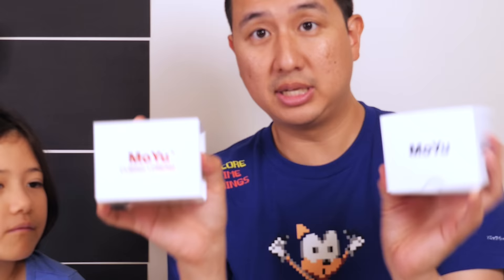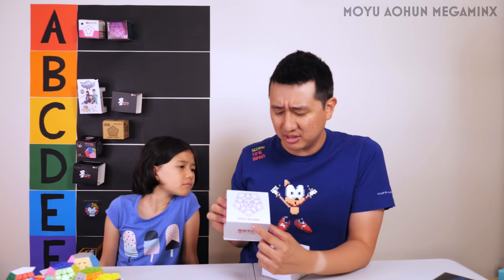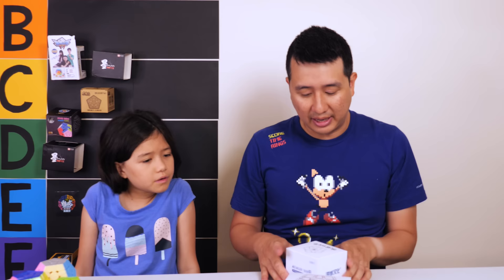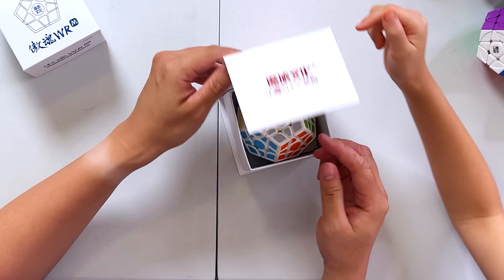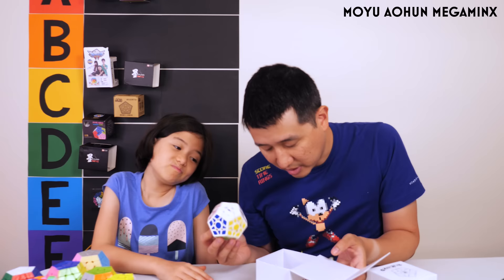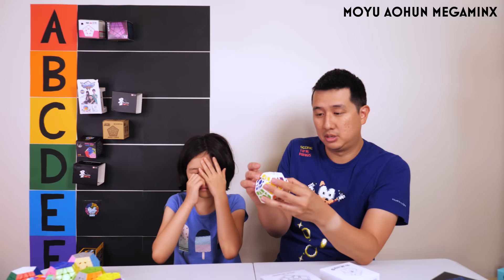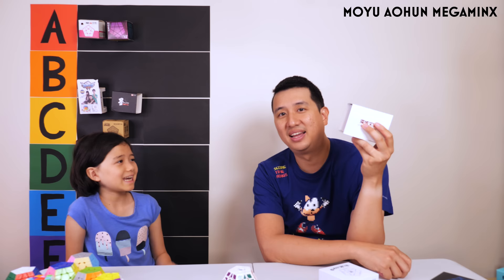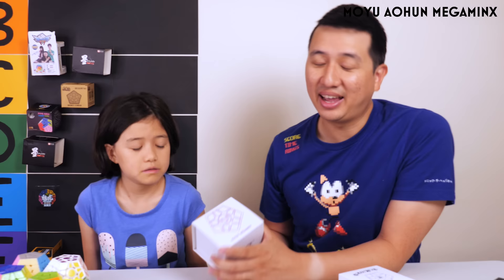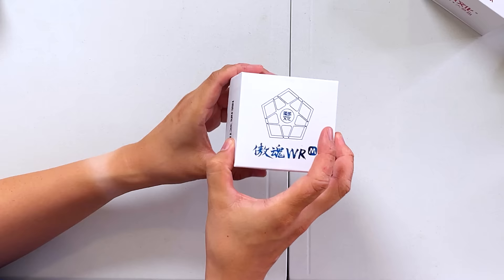We've got 5 Megaminxes left. Let's do two by MoYu. This is the MoYu Aohun Megaminx — it's a bit of a classic but it's not actually for sale anymore. And this is the WRM — the Worm — which just came out in 2020. It's magnetic, so I have a feeling it's going to be a little bit better. The old Aohun: it's the only Megaminx that's white and stickered. We both agree — it gets an F. Don't buy it if you see it. The WRM has very pronounced ridges and very weak magnets. Reception has been a little bit mixed.